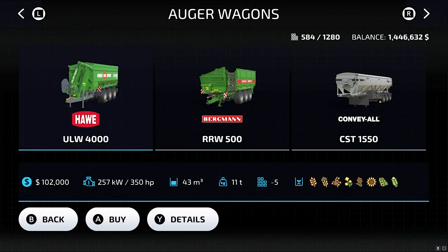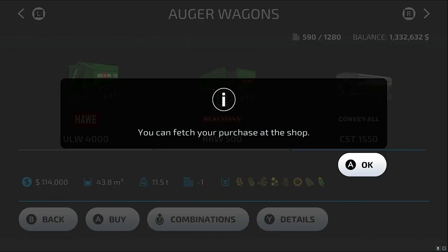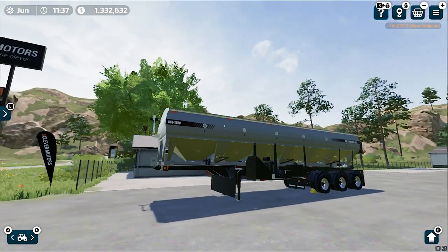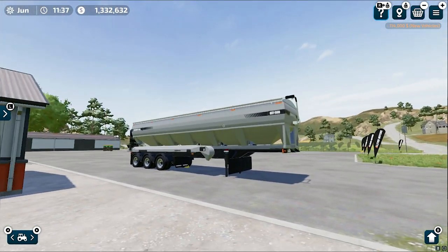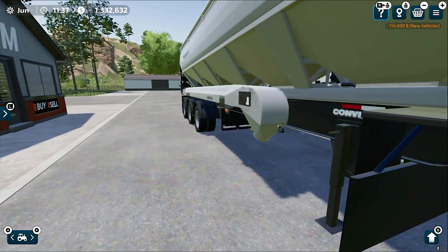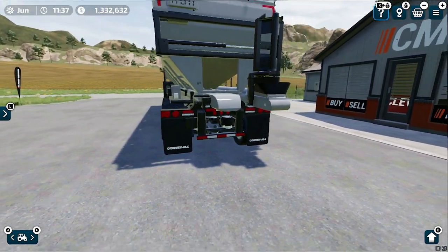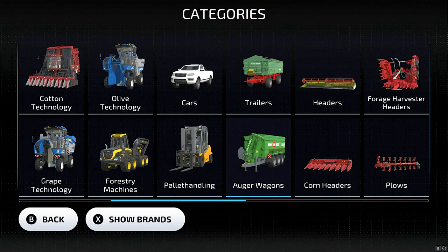So these are the auger wagons that we have from Huawei, Bregman, and Conway. Wow, this is a new brand in my opinion. So first of all let me purchase this one which you can connect with a truck — this is a very unique auger wagon and I have never used such a type of auger wagon before which you hook up with a truck. You can see this is most probably its pipe and it is a very strange and unique looking auger wagon.